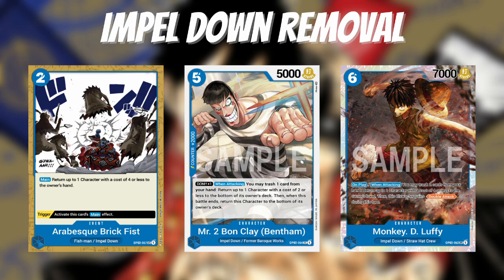Now for the removal cards. We already went over six-cost Monkey D. Luffy — on play, you discard two cards and bounce back a four-or-less character, and he gets that effect when attacking too. We also have access to the new Arabesque Fist, a two-cost event with activate main that returns up to one character with a cost of four or less to the owner's hand. You'll mainly use it to bounce blockers and things like that. It's actually really good against black because Borsalinos can't be KO'd by card effects and are annoying to swing into at 6K. Arabesque Fist also has a trigger to activate the main effect.